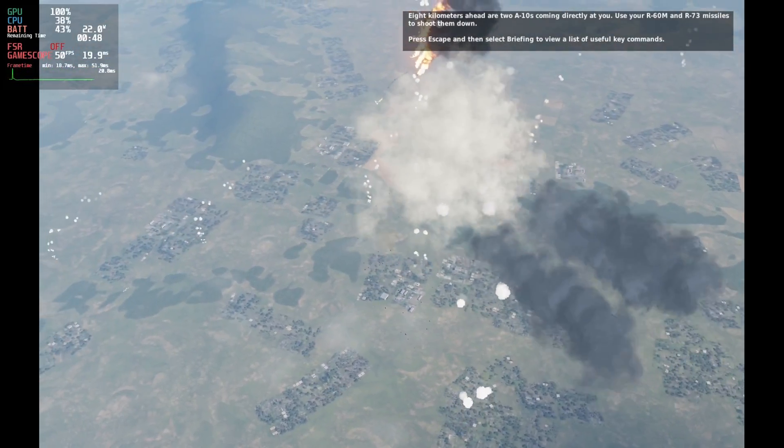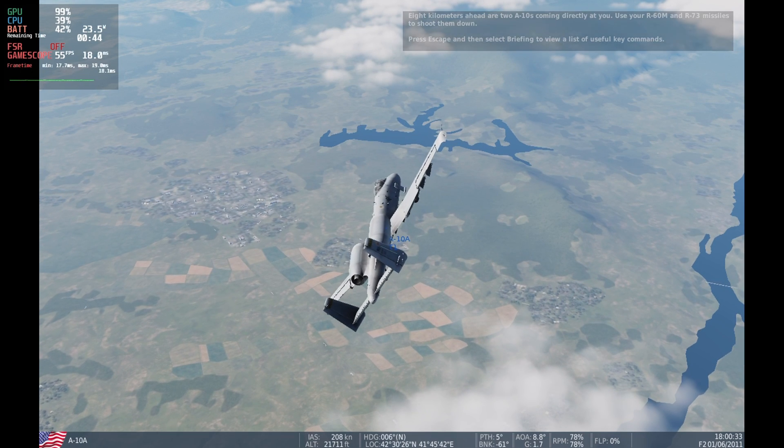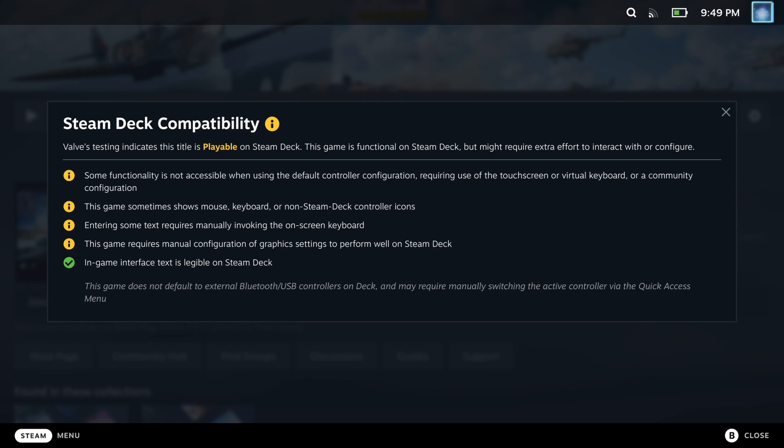As you can see up in the top left, we are able to get 40 to 50 frames per second and the visuals are absolutely stunning. On Steam Deck this looks absolutely phenomenal, but the controls are something that it's going to take a lot of getting used to. On the Steam store it is marked as playable, but with a lot of warnings as it's not a simple game for controller.